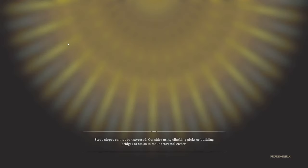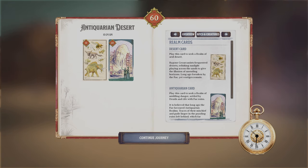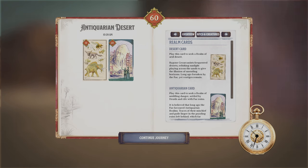In Antiquarian and Desert, I have this portal set up. What you'll do is hit E on the portal, put your two cards in, and then wait for the portal to spawn, and then you can walk through it. It might take a little bit because it's online and it has to create the realm on the other side. Once you come through, you'll realize that the realm on the other side is a combination of your two cards plus your difficulty level.